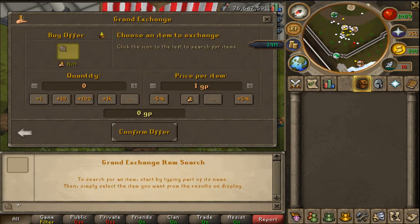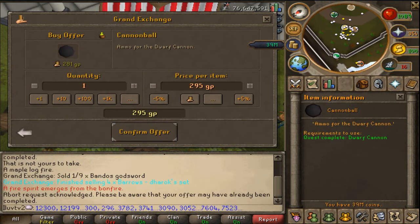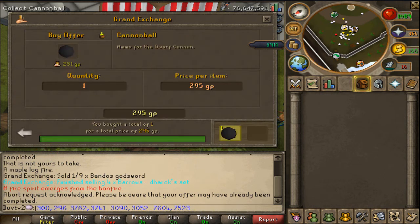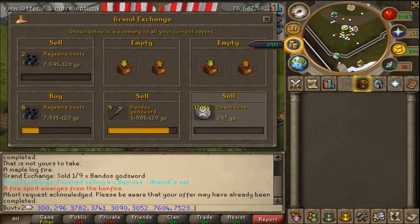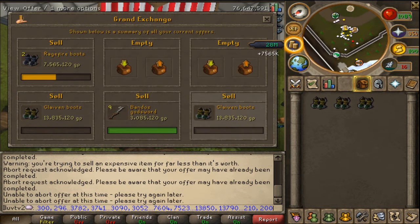Let's think quickly because we don't got much time. Cannonballs — a lot of people make cannonballs. We'll figure this out. So 295 — yeah, I saw that coming. Alright, I'll come back when I have more offers in. So one Rage Fire sold, I had to drop the price even more. All my BGSs sold. Then I did Glaiven and Boots. If I sell all these — oh, that one sold, that's a really good sign. So this is a decent price to sell them at. 13,835,120. So if this one's sold — oh, there they go. Alright, so now I can do another flip.